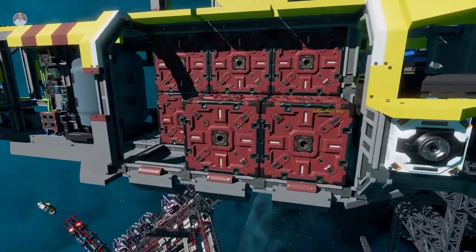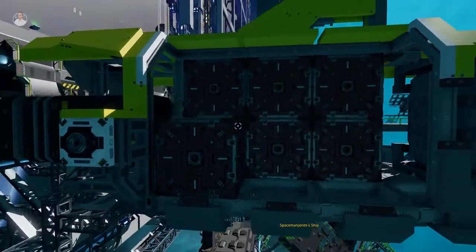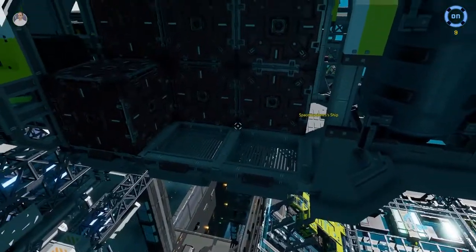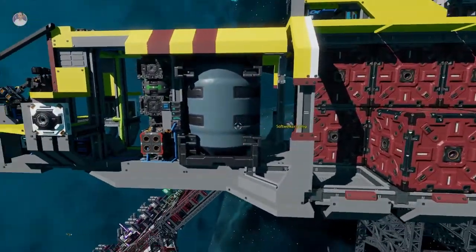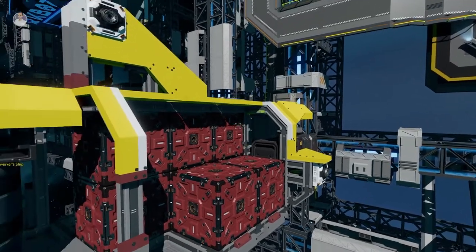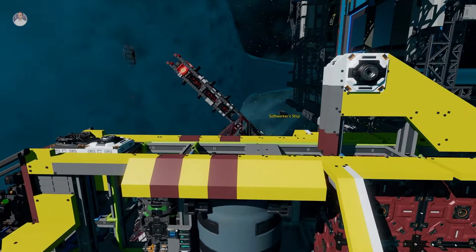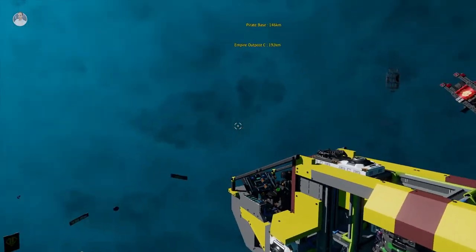I went ahead and added two extra crates here and one crate there, which somewhat brought up the capacity. But I was thinking — why don't we just fill out this entire area with crates so we can have a bit more capacity for mining? Every time I come back I get just under a million credits, and the flight time means I feel like I'm losing out. I want to get more capacity going.